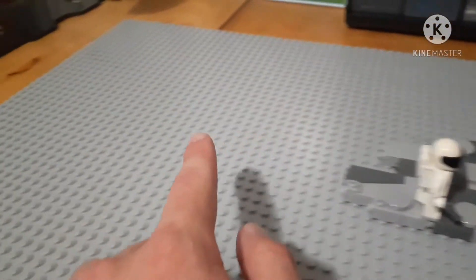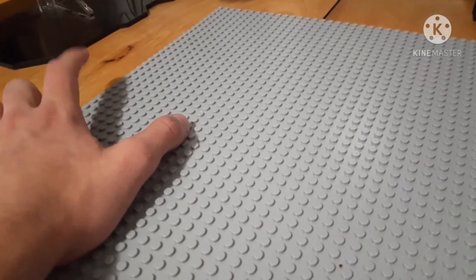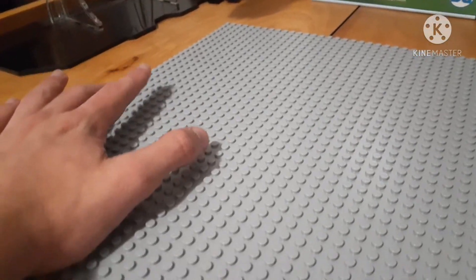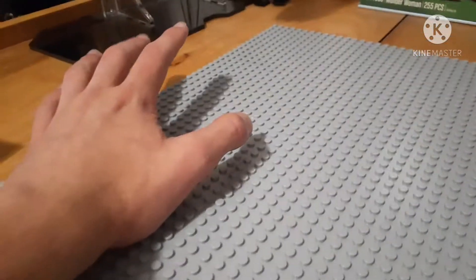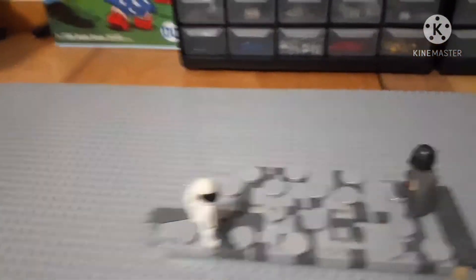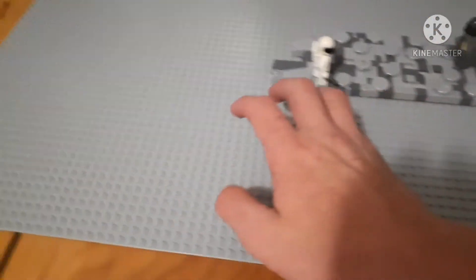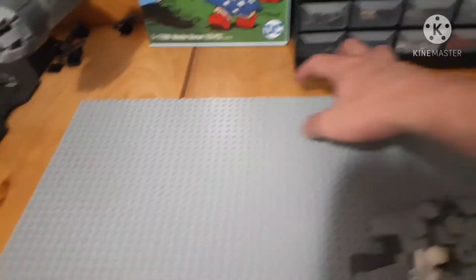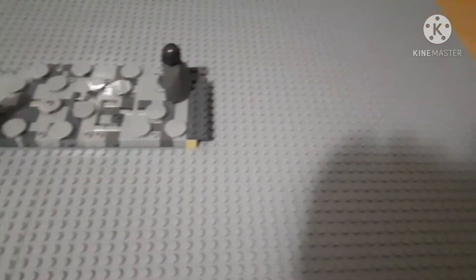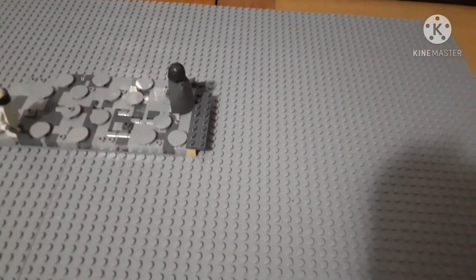The road will be continuing on up to this point, and right over here is where I plan on putting the front entrance of the cantina — I want to always have the front of it added into the MOC at some point. There's going to be a building here and here, and obviously one here and here as well. The arch is going to be right in front of this road, so it's going to be pretty interesting. And then the rest of it is just going to be the terrain and everything.